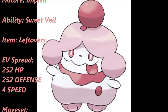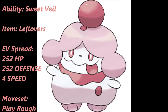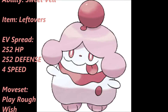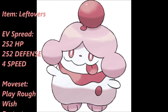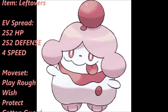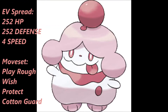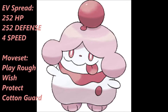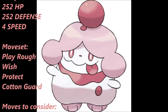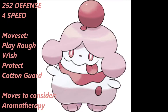Slurpuff is very fortunate to get Wish, and along with Protect you have the Wish-Protect combo, as well as the ability to pass a Wish to a weakened teammate to heal them. The next move is Cotton Guard, which increases your physical defense by three stages. After two Cotton Guards, you're going to be next to impossible to take down on the physical side. But do not switch this into any special attackers, or you're going to waste your Slurpuff very quickly.